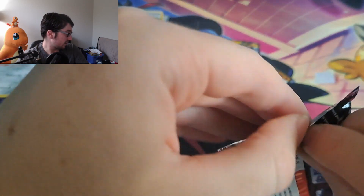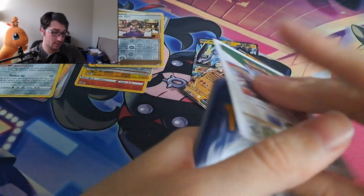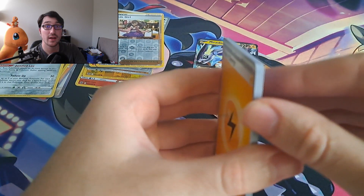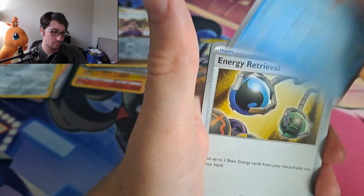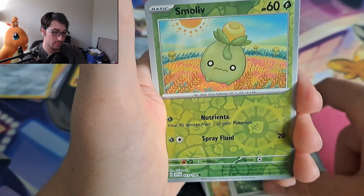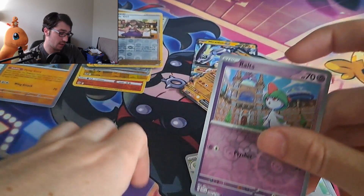Three packs left to go — this is not looking good at all. Pulling out the Scarlet Violet base set pack — we've got Metal energy, Lightning energy, a Potion, Energy Retrieval, Lechonk, Torkoal, Scovillain, Oinkologne. First reverse is a Smoliv, second reverse is a Ralts, and the rare is going to be a Hawlucha flying entry. I know we can get some pulls here — I know it in my bones.